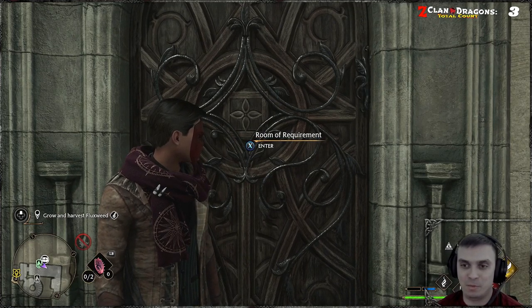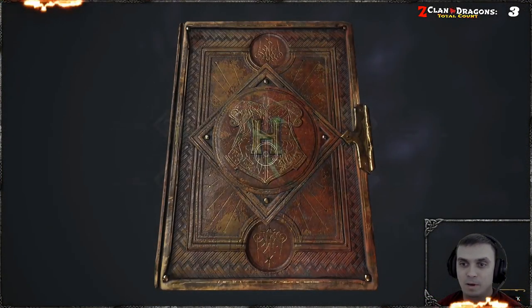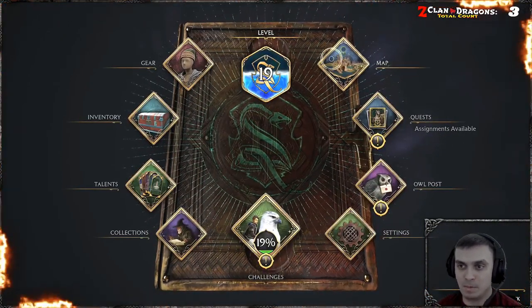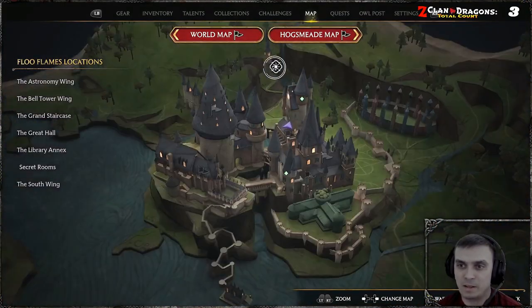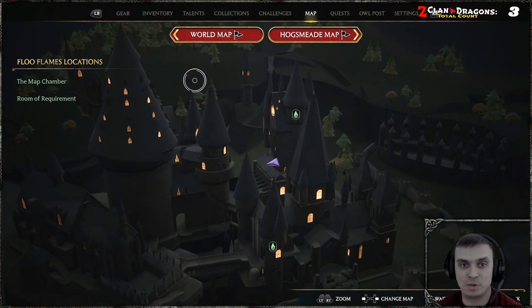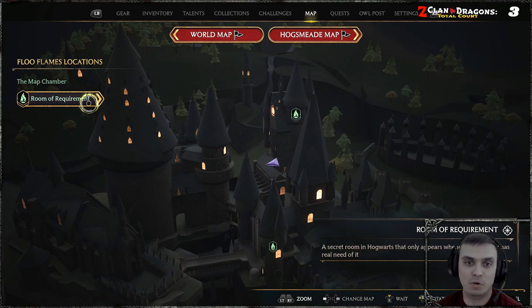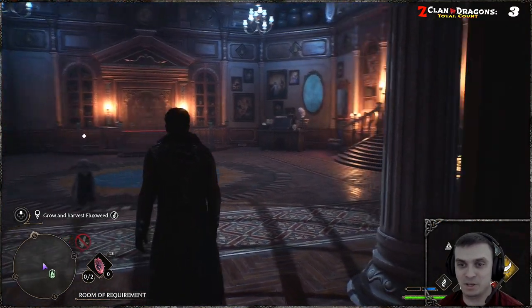Once you've progressed far enough, there is a fast travel point. If you open your map, a little icon will appear — it's called Secret Rooms. Once you select Secret Rooms, you'll be able to fast travel directly to your Room of Requirement, and you'll end up right inside it, depending on how you've customized it.